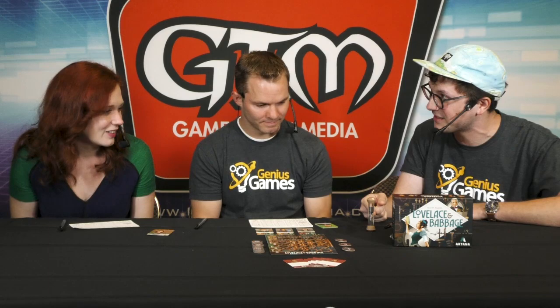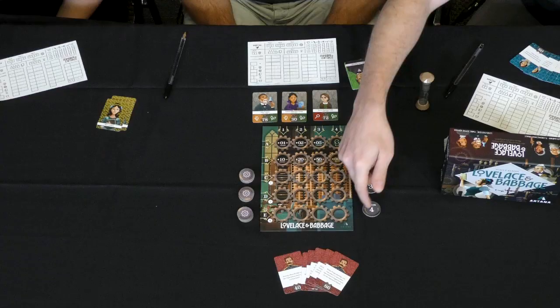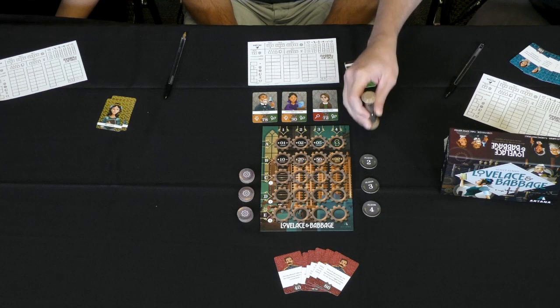No one else knows what you're doing. You're thinking in real time, writing it down. Once you feel good with the number you have, you grab the sand timer here. It's timed math — but not timed at first. It becomes timed once the first player feels happy with their code. They grab the first player marker, which is also a timer, and flip it. That puts pressure on the rest of the players — everybody else has 60 seconds to finish their code. Then it's a race to grab player two, player three, player four.